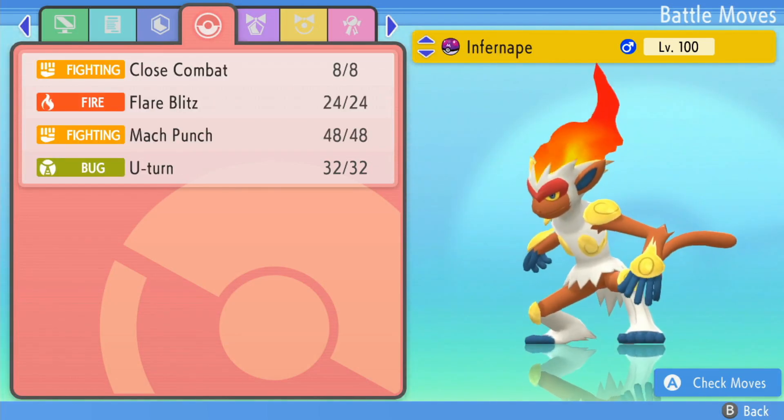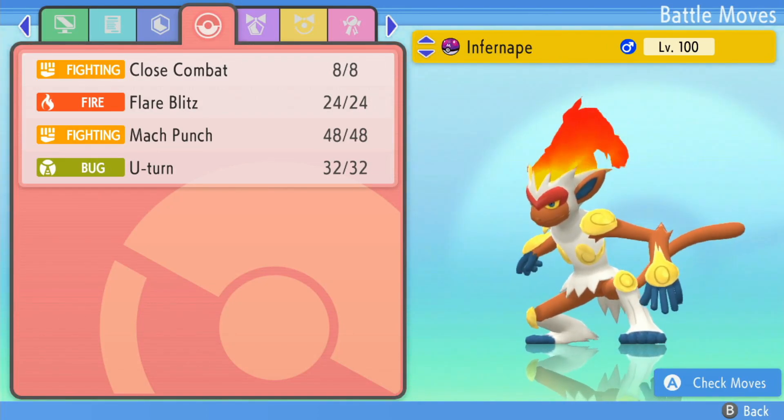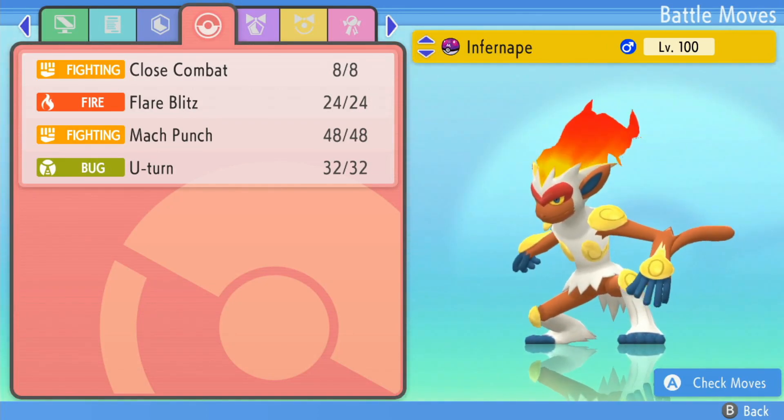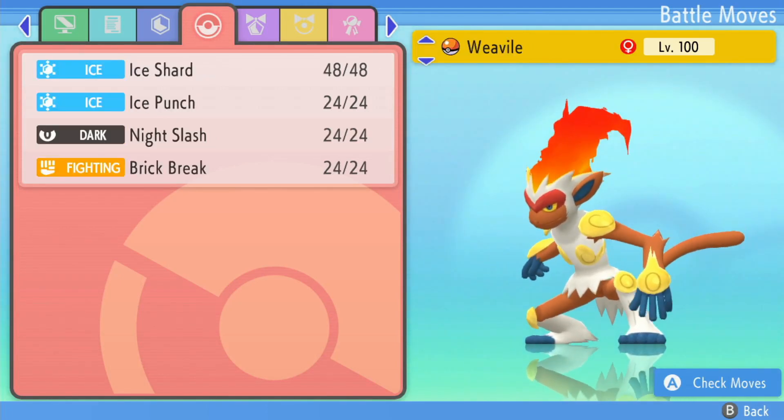Up next we got Scarf Infernape - yes, you heard that right - Scarf for speed control: Close Combat, Flare Blitz, Mach Punch, U-turn. You might be asking yourself, 'Q, why would you want Mach Punch on a Choice Scarf?' Well, you never know, there might be a scenario.